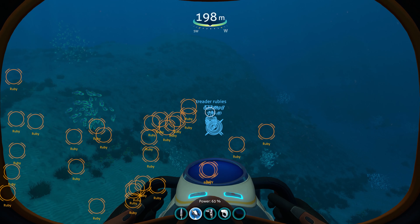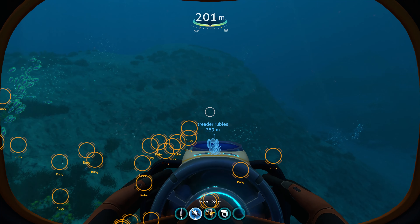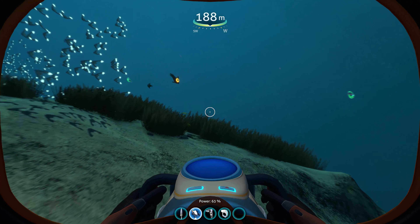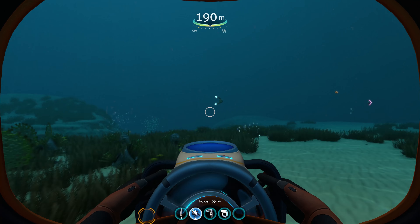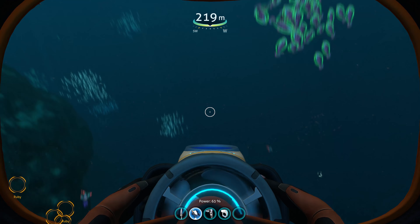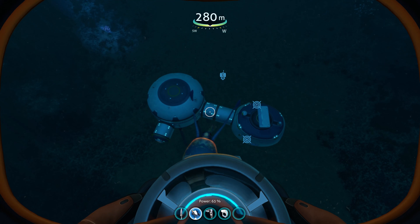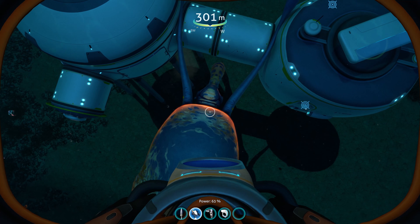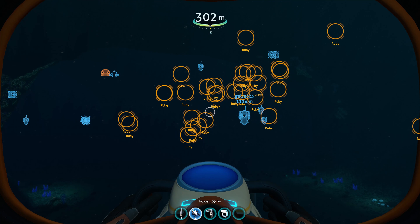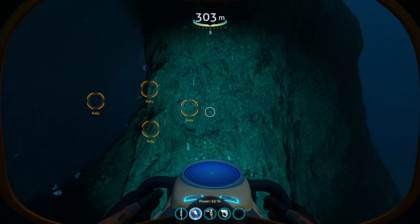Okay, we're getting close. You can see I built a scanner room nearby so we can see all the locations of the rubies — there's a whole bunch of them. There are warpers around here so you've got to be careful. Here we are — this is the sea treader area. One of them is kind of trapped on my base here. If we look around, we'll see there are a ton of rubies found on these kind of outcroppings.